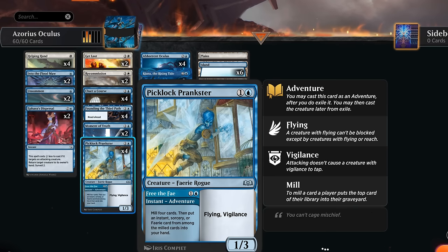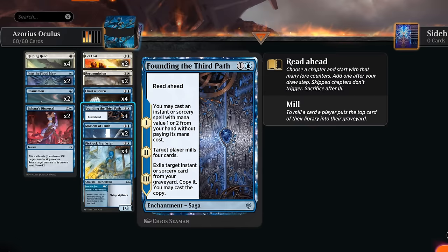That's going to be an excellent way to not only fill the graveyard but also present an additional win condition. We're pretty good at filling the graveyard between cards like Picklock Pranksters' Adventure, Free the Fae — milling four cards and then putting an instant, sorcery, or fairy from among them into our hand — as well as Founding the Third Path. On chapter one we can cast an instant or sorcery with mana value one or two from our hand without paying its mana cost, and on chapter two we get to mill four cards.